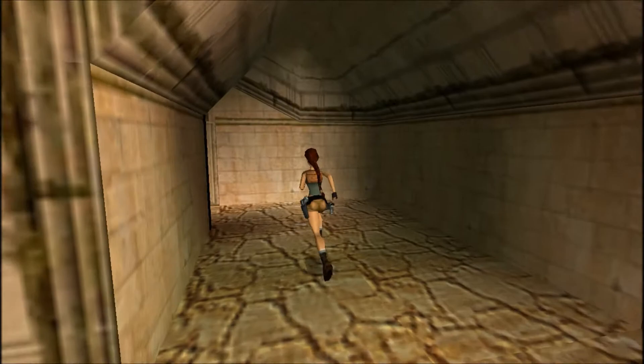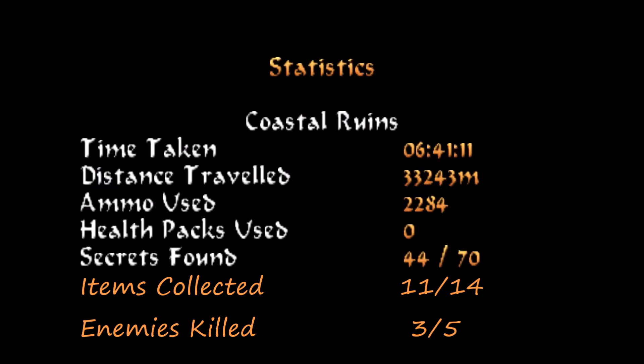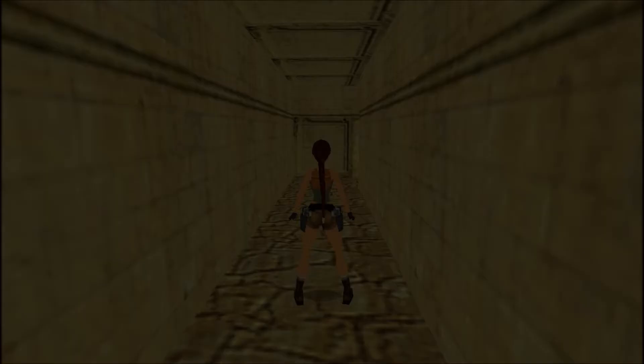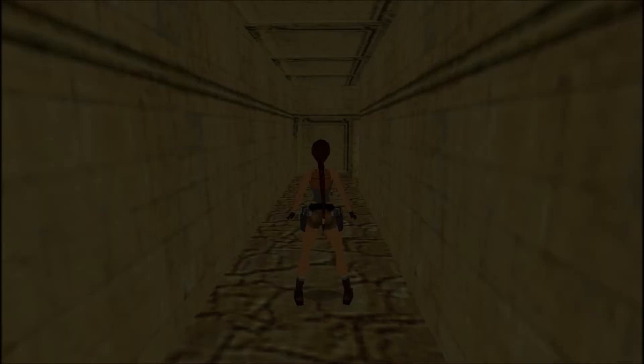And there we are, ready to enter the catacombs. Let me just bring up the statistics screen: this was the fourth passage through Coastal Ruins - we found zero items, killed zero enemies, found zero secrets, but we are currently at 11 out of 14, three out of five, and zero out of one secret, which we'll get much later on. With that, let me make a save here and finally explore the catacombs and all they have to offer. I'll see you guys next time.